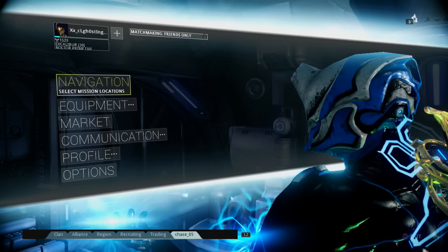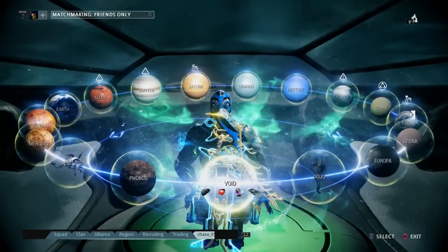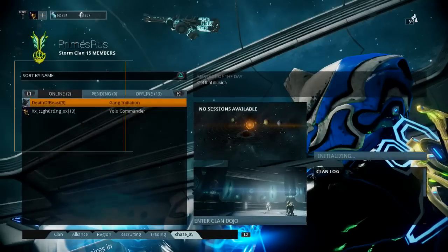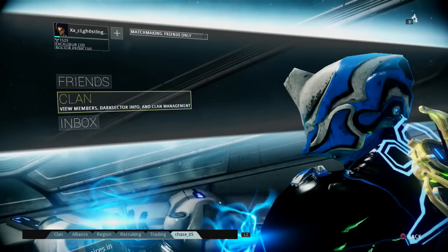If you don't know how to get to your dojo, you can either go to Navigation and head over to the Dojo, or you can click Communication, click Clan, and then click Clan Dojo. Either one works.